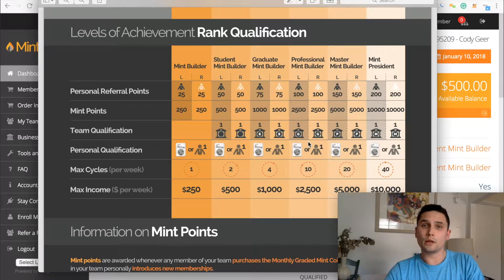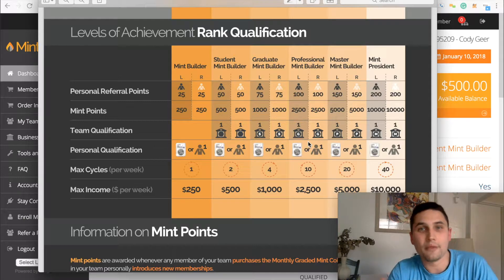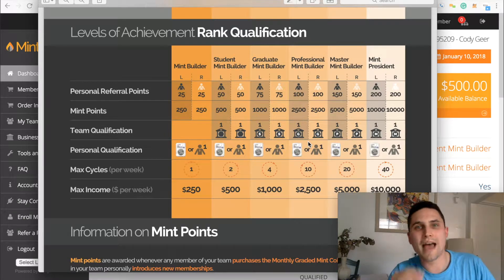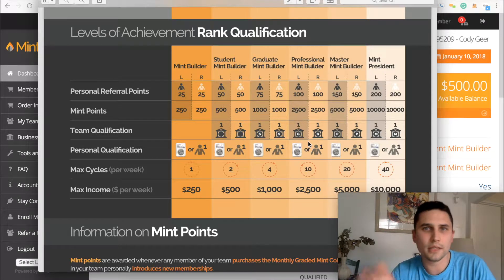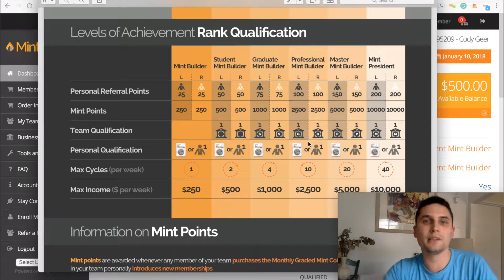So let's go. Now, if you do want a copy of this PDF, just click the link below, and then once you're on the website, hit comp plan and you'll be able to download this PDF yourself. But in this video, I'm going to focus on the levels of achievement and the rank qualification, because this is really the overview of how you're going to be making money with Mint Builder as far as the team building aspect goes. Of course, you can make money selling your products in your retail store and you get 100% commission for that, but that's another video. This video is team building.